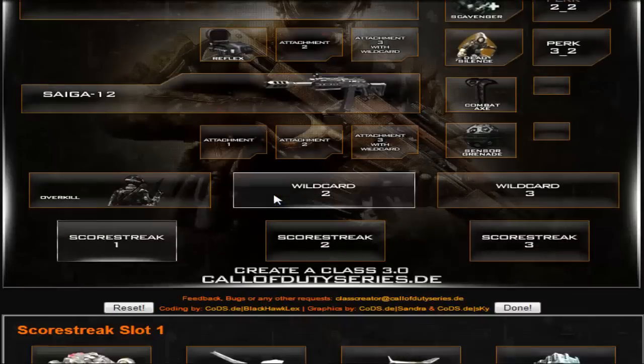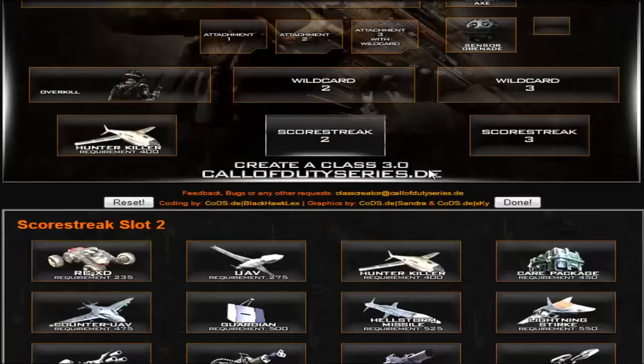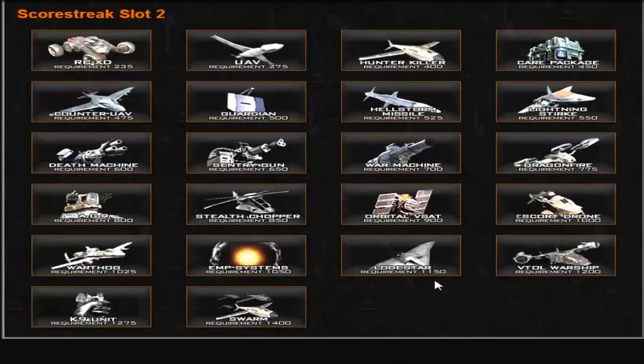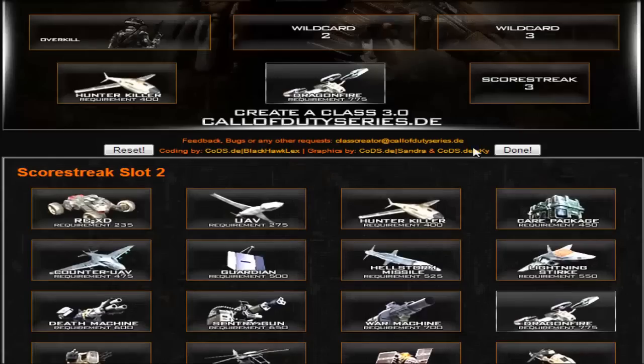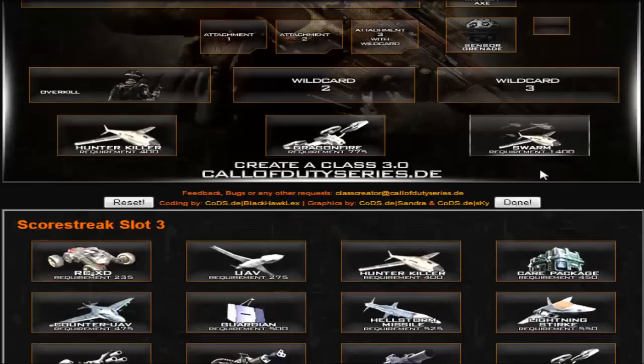Let's go to scorestreaks. For scorestreak 1 I'll choose a Hunter Killer, scorestreak 2 a Dragonfire, and scorestreak 3 a Swarm for example.